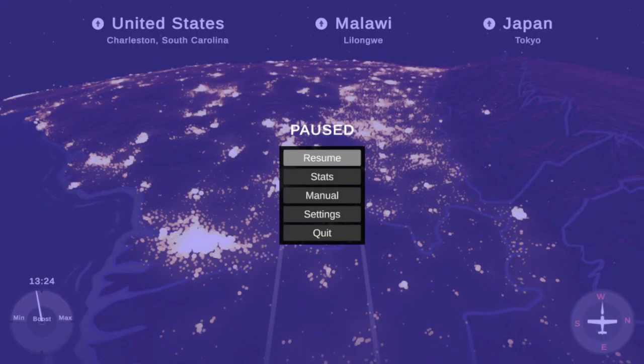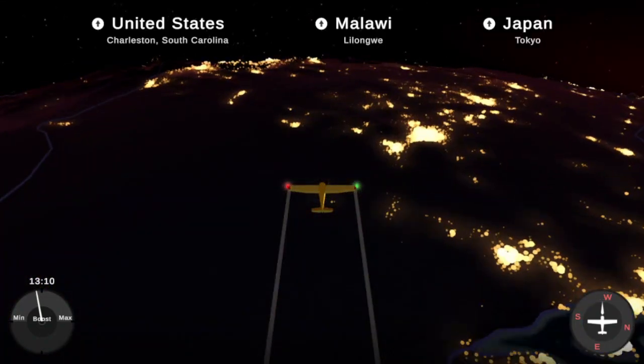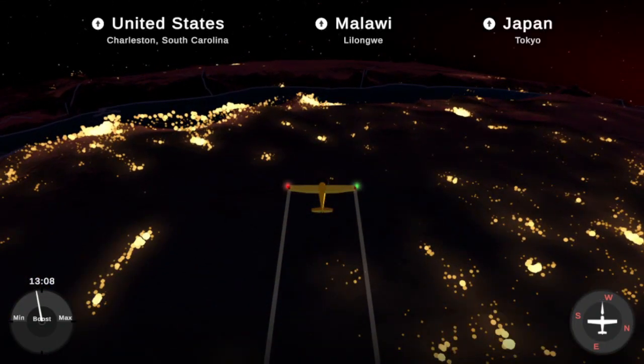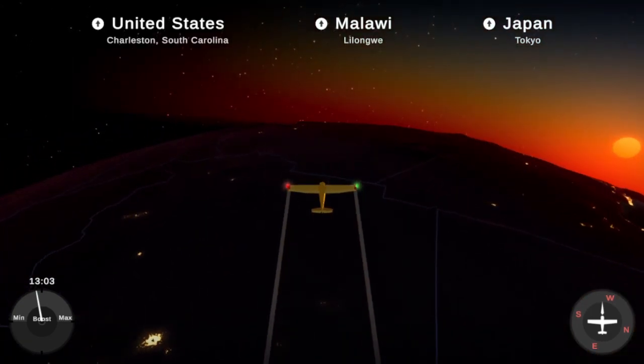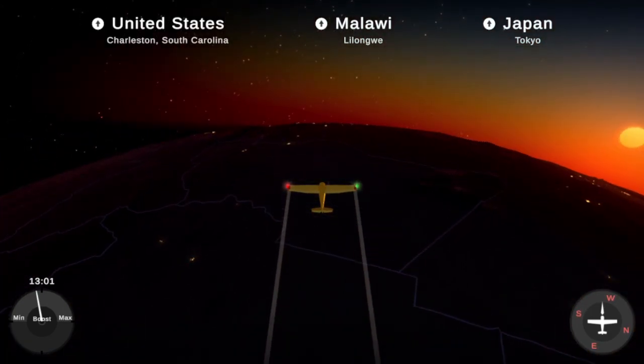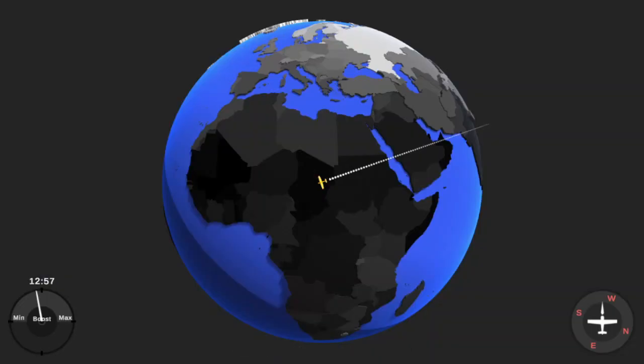That's actually really cool. Let's go to Malawi — I'm pretty sure Malawi is a country in Africa. Where am I? I have no idea. Can I take a look at the map? Oh, we are in America — so you can actually take a look at the map.